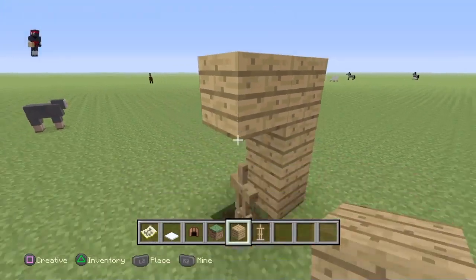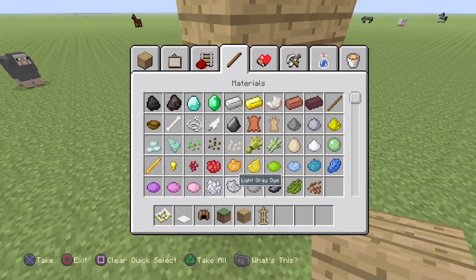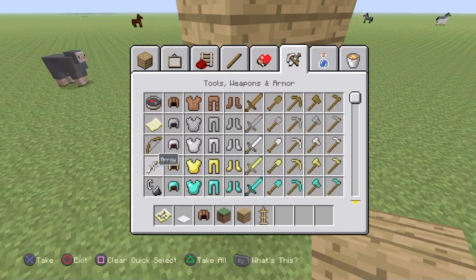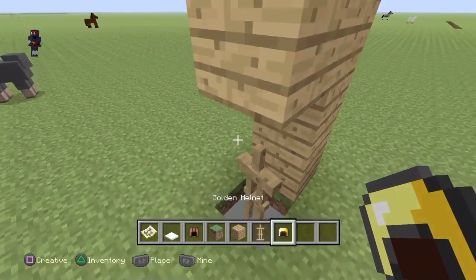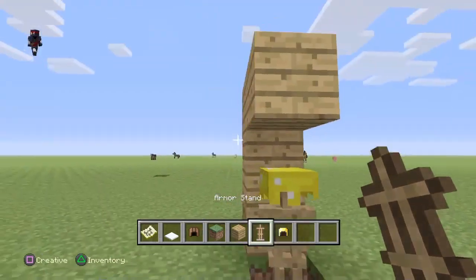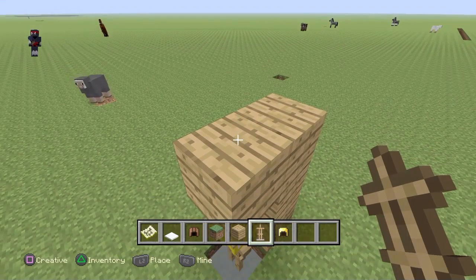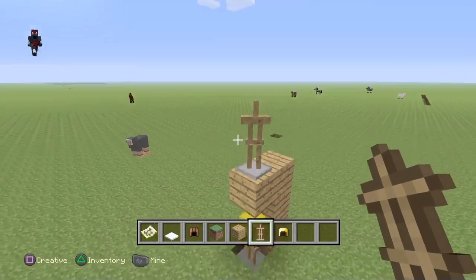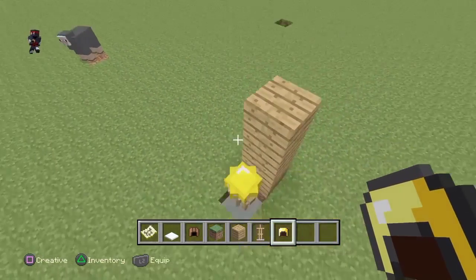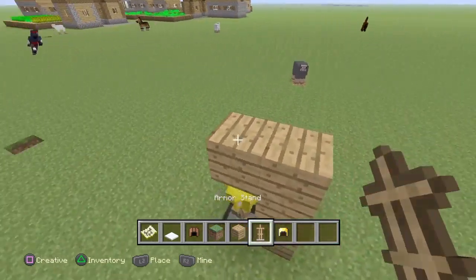Then you're gonna want to get a gold helmet — the gold helmet is part of the popcorn. Place that on there, then get an armor stand and place it diagonally and put a golden helmet on it and drop it there.